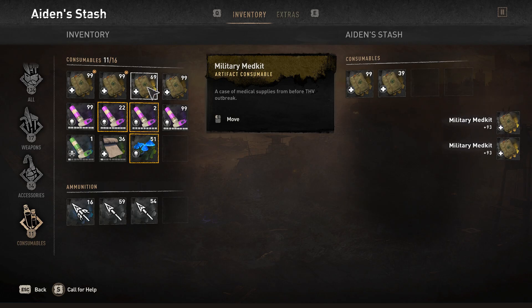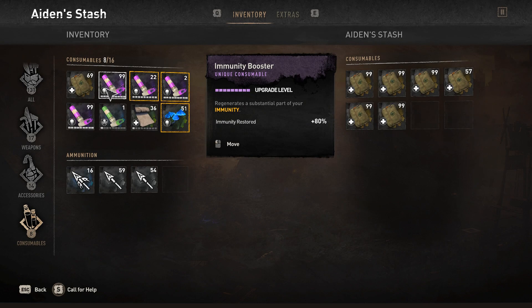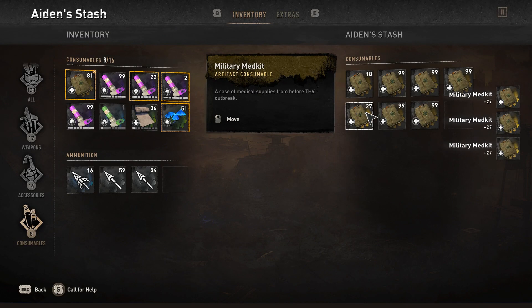If you want to make money and do other stuff, you want to make sure you do the co-op duplication glitch. If you don't know how to do that, I'll leave a link in the description or a timestamp in the top right corner you can click on.